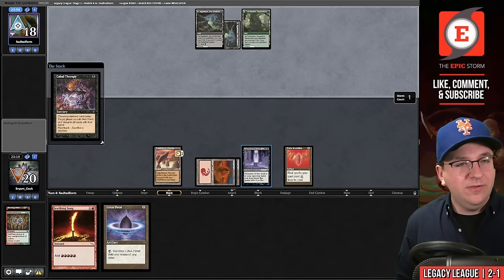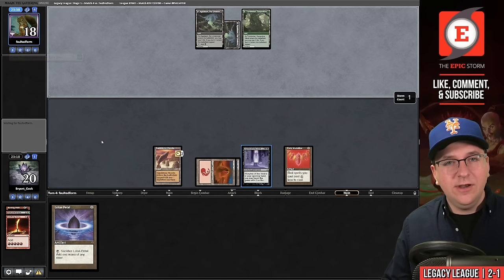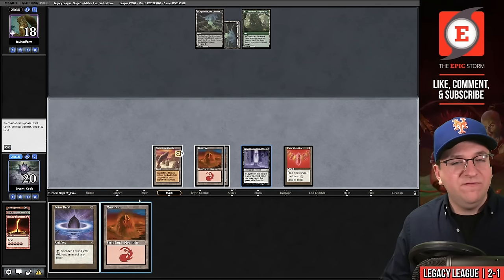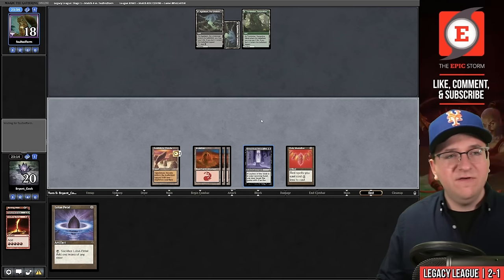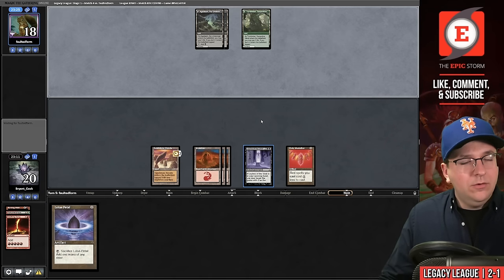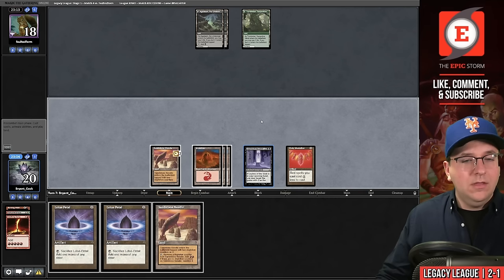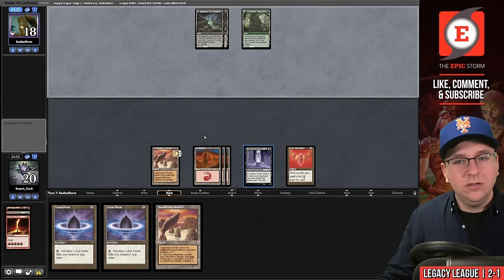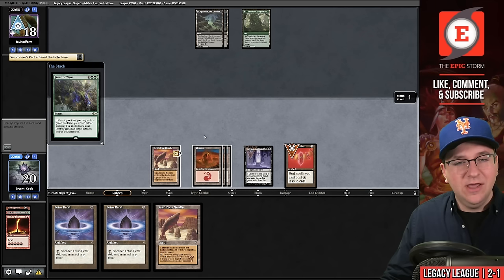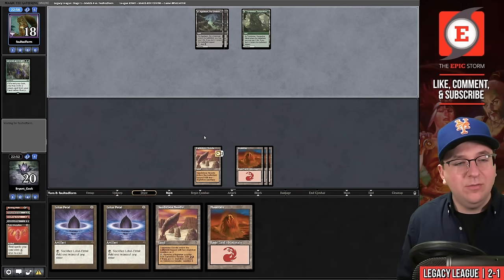We cast Manamorphose for red red, drew the Medallion but nothing to do. Pass. Cabal Therapy takes our Seething Song. They have four cards — they're looking for Force of Vigor. Maybe I should've held that land to discard to Horn Fell. Opponent is up to five cards; we send it back. We have four copies of Birgi and could play Horn Fell to discard things. They draw Force of Vigor — there's a good chance we're dead. We drew another land. Our deck kind of failed us — we never drew another action spell.